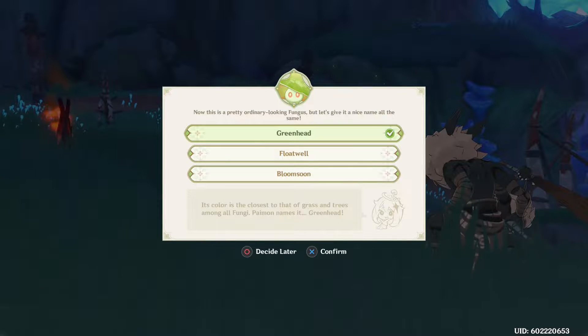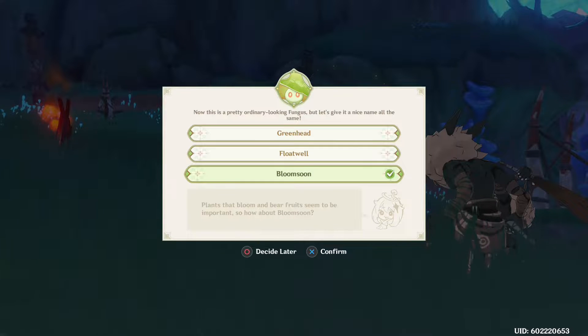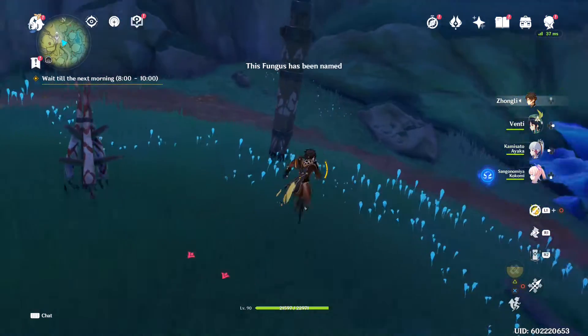Now there's this pretty ordinary-looking fungus — let's give it a nice name. The first suggestion: its color is closest to grass and trees among all fungi — Paimon names it 'Greenhead.' Paimon has heard stories about it but it's been behaving itself, so she calls it 'Float Well.' Another suggestion: 'Bloom Soon,' since weird plants that bloom and bear fruits seem important. I'm not sure about any of these — I'll go with 'Float Well.'